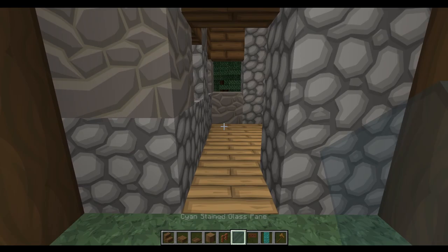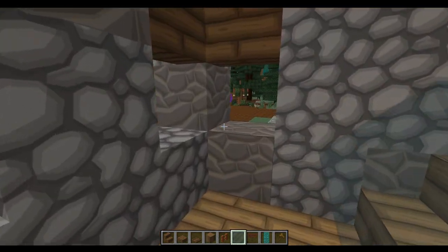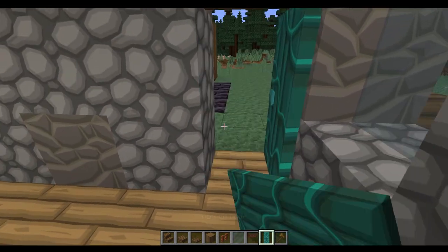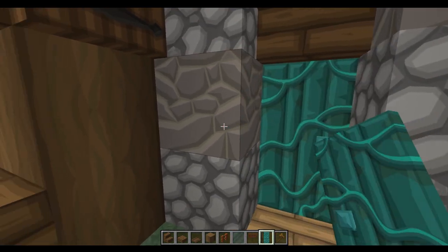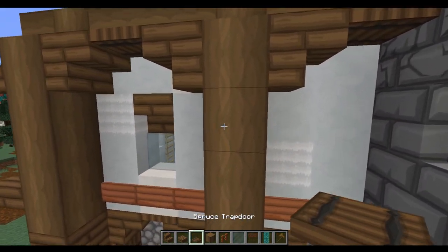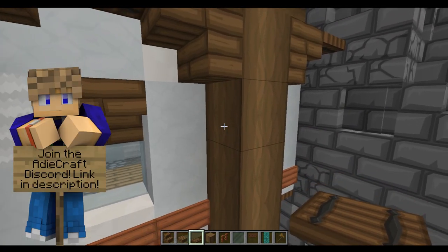On the ground floor now we're just going to fill in all of these windows with some of the cyan stained glass panes, before we then place a warped door in this doorway. Then going out to the build again we're moving up to the second floor and we're going to put some more trapdoors going around each of these pillars just beneath these stairs.